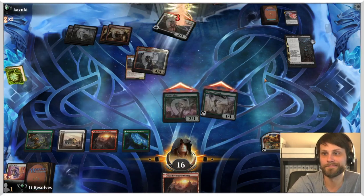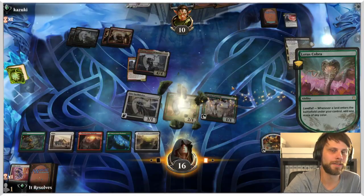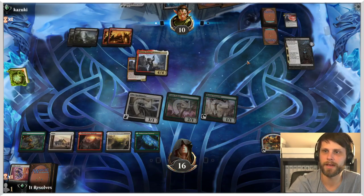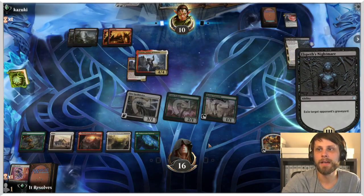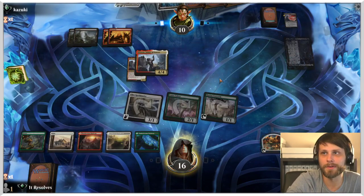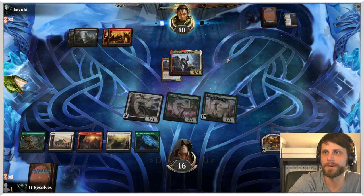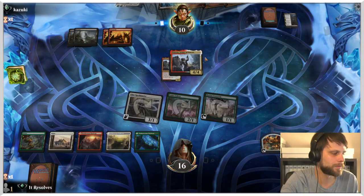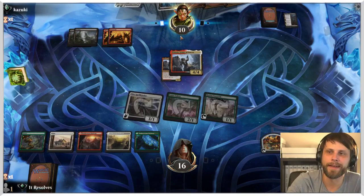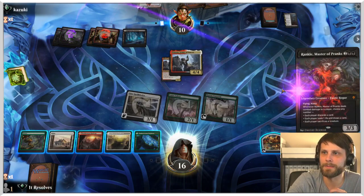We'll just attack in — nothing else to do. We do still want to play to the out of Kenrith, so I'm gonna play the land here just to make sure we have the lands out. Holding onto it is perfectly fine as well because we have Lotus Cobra out. I'm not expecting it to stay, I'm very much expecting them to start killing off some of our stuff. I kind of like the idea of just playing the lands out as we can to naturally get there.